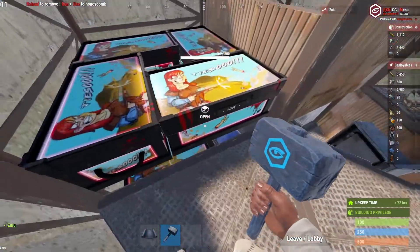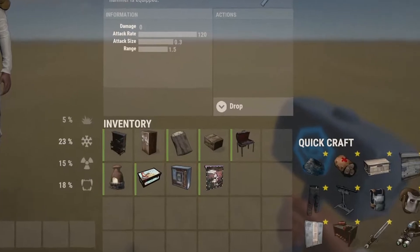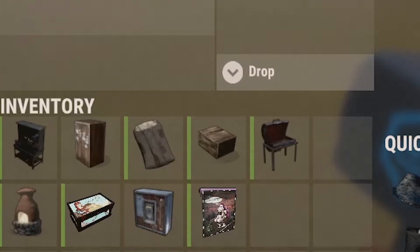Without further ado, let's get straight into how to build this thing. Things you are going to need for this build: a tier two, a TC, a sleeping bag, small boxes, barbecues, furnaces, large boxes, and even drop boxes. Have a few garage doors scattered around for extra security.